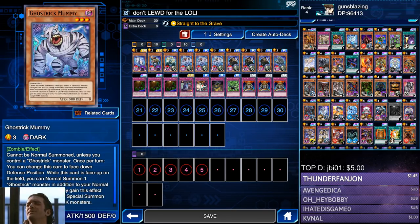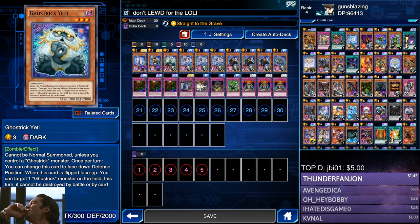Ghost Trick Mummy lets you swarm the board by normal summoning another Ghost Trick monster in addition to your normal summon or set. This pairs up well with Ghost Trick Skeleton so you can get three Ghost Tricks out on the field very quickly and start milling three cards a turn from the top of the deck. Ghost Trick Yeti is a 2000 defense Ghost Trick, and when he's flipped face up, you can target one Ghost Trick monster on the field — that turn it cannot be destroyed by battle or card effects.